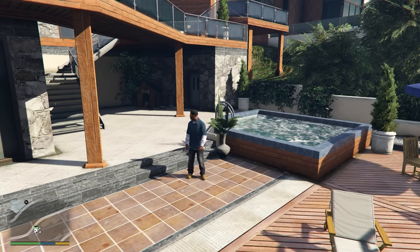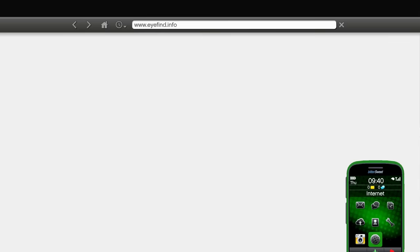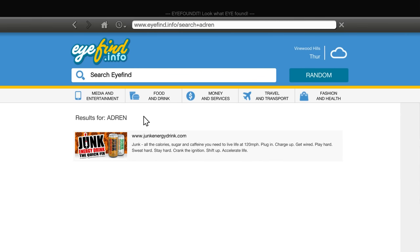The location of all fly-unders, parachute jumps, and stunt jumps can be seen on the in-game Junk Energy drink website.